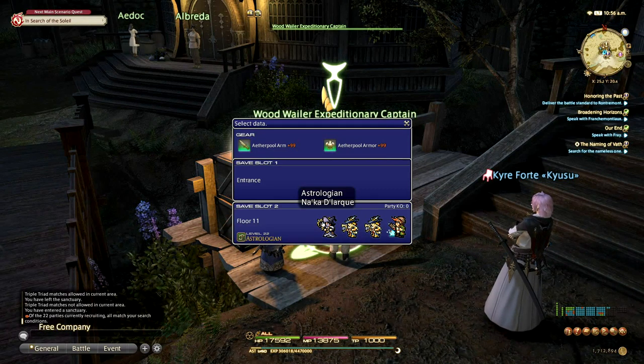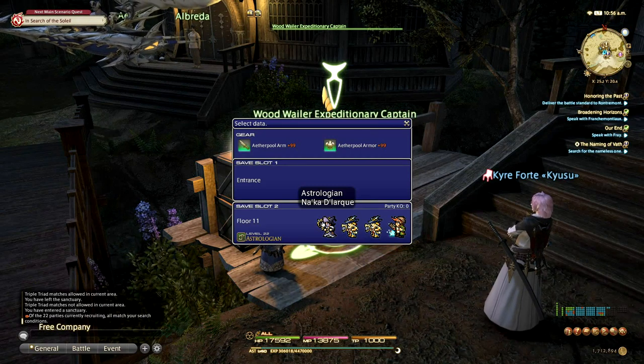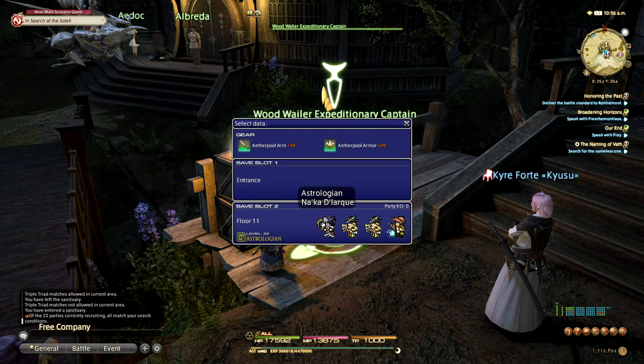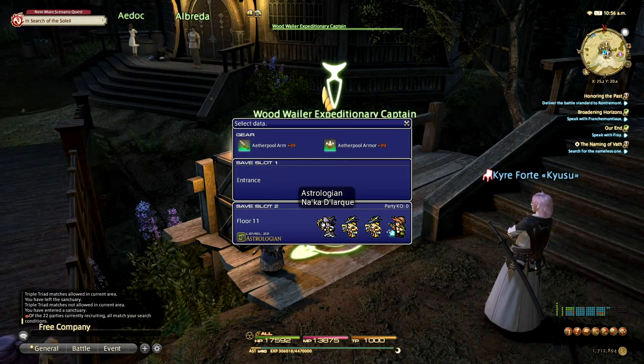The benefit of running in a fixed party is that it carries your inventory from Palace of the Dead into the next set of 10 floors. While you're in Palace of the Dead, you have a shared inventory that gives you items usable only inside the Palace of the Dead. These items are limited — you can only have a certain number of them. When you exit in a non-fixed or matched party, those items disappear when you go into the next set of floors with another random group. With a fixed party, everything carries over, so if you collect the maximum number of items before proceeding to the next 10 floors, you start those floors with a full inventory and can clear them more easily — especially important when you face the harder boss at the end of each block of floors.